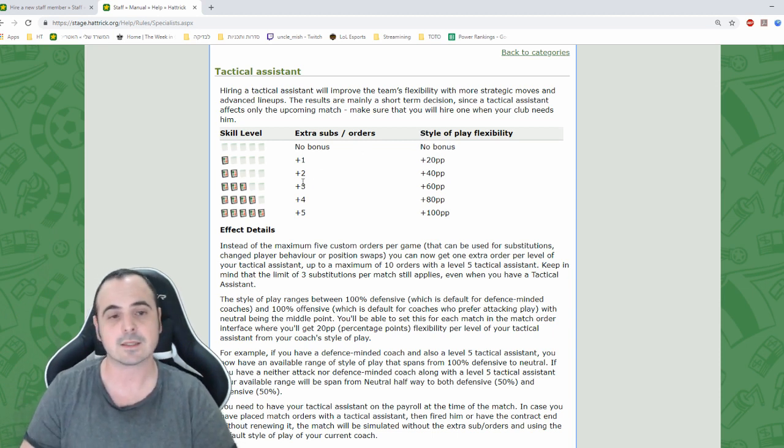The tactical assistant is only for very competitive teams. Remember: shifting the defense-attack ratio has a cost — increasing defense lowers attack. So if you're a well-balanced team you may not need it. But in some situations it's useful — for example, against a long-shot team you could boost your attack ratings, or against an attack-heavy team with no defense you could boost your defense ratings.